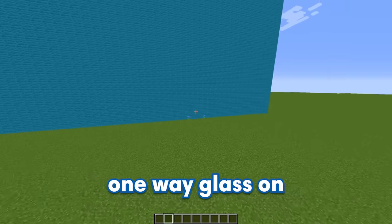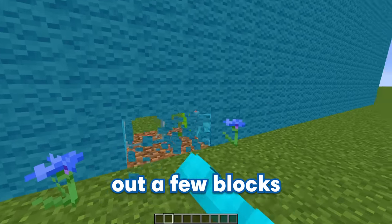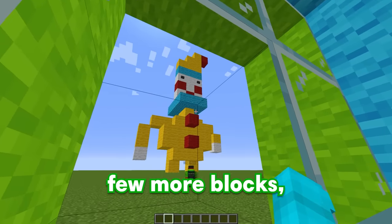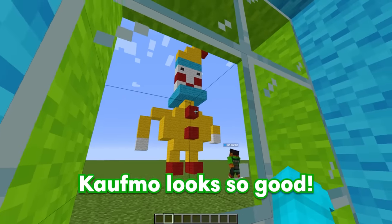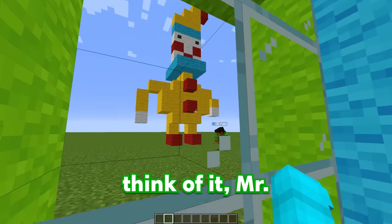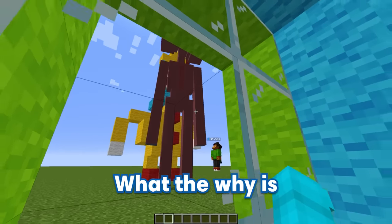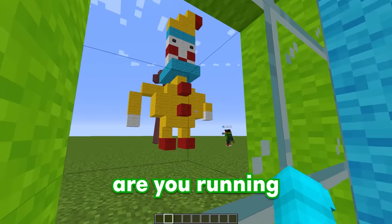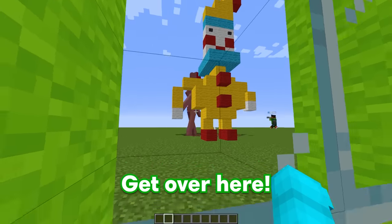I secretly placed one-way glass on the other side of the competition. Let me just break out a few blocks just like this — and look at that, we can see GE building. Just a few more blocks, and there we go. My Coughmo looks so good. What do you think of it, Mr. Siren Head? What the — why is GE talking to his Siren Head? And it's even bigger than his build. Wait a second, why are you running away from it? Get over here!